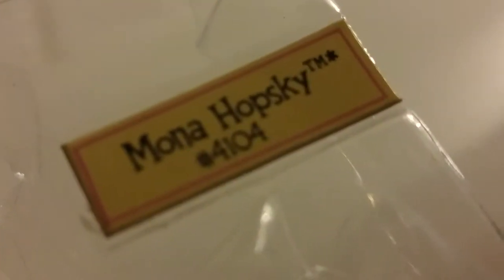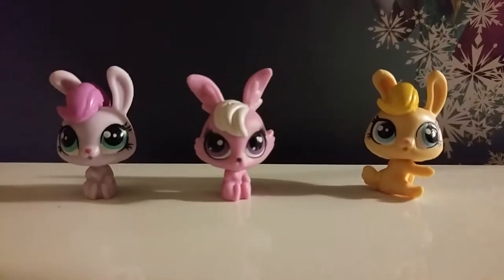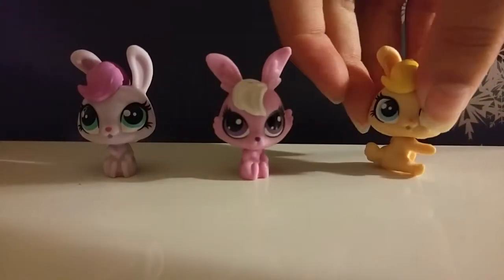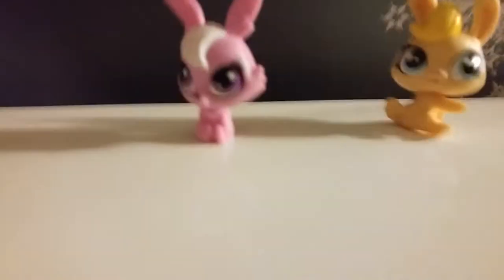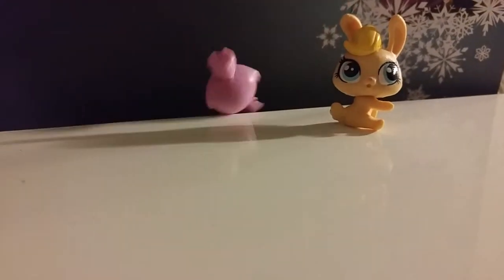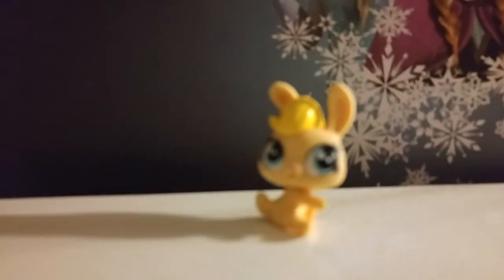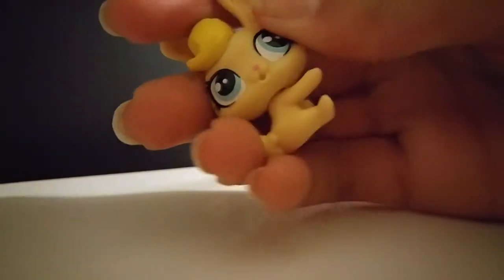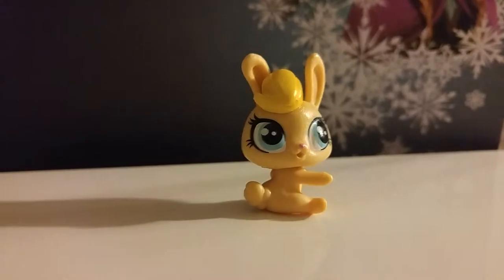Next we have the G4 mini pets. One thing I noticed is they're all bunnies. Their names are Trixie Hopper, Mana Hopski, and Harry Hopper — so they all have 'Hop' in their last name, every single one of them. My favorite would probably have to be this one or this one. I lost two of them and lost one's eyelashes — that was so bad. Tell me what these guys are actually called, because I just call them mini pets and that's not a good name.